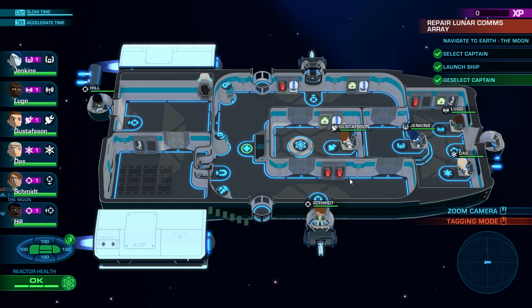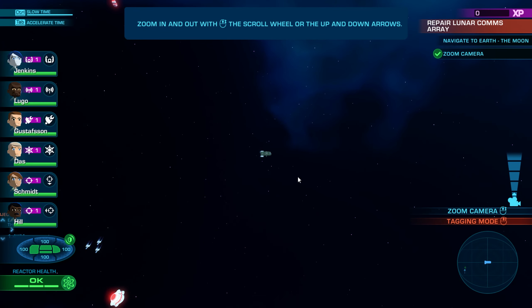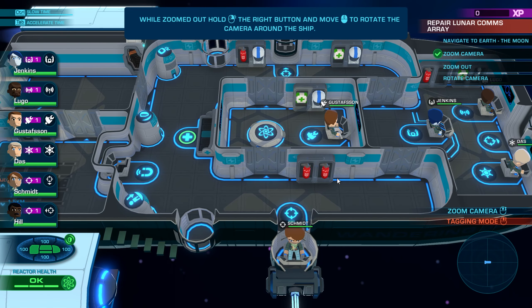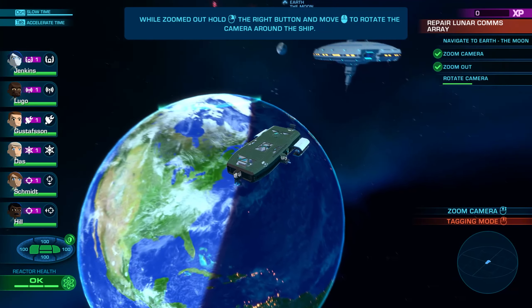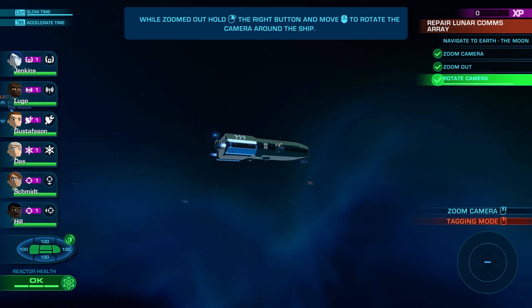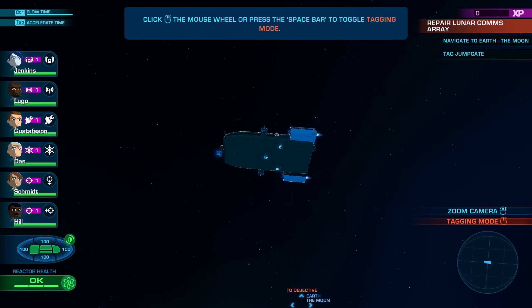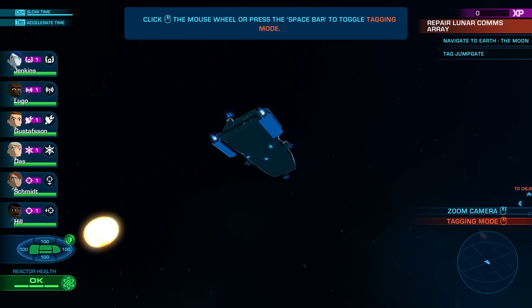Deselect by right-clicking. You can zoom all the way out — isn't that cool? We can zoom all the way around. This game kind of has an FTL feel, but obviously even more immersive because of the way that it looks. We need to click the mouse wheel or press the space bar to toggle tagging mode.